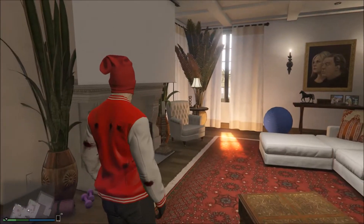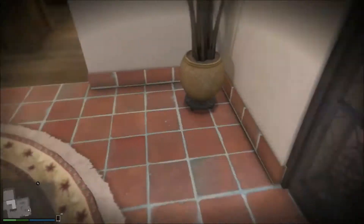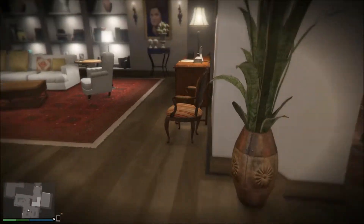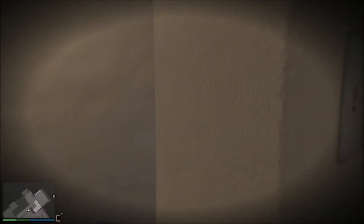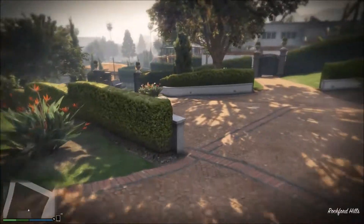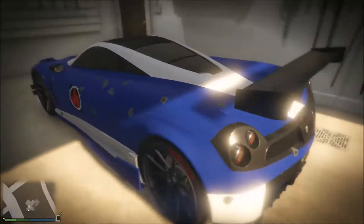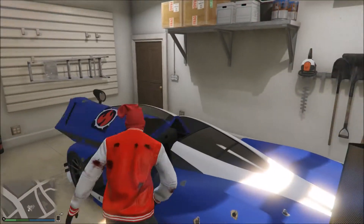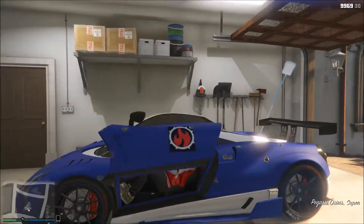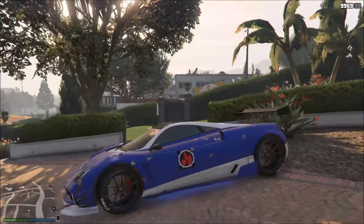As you can see, I'm inside Michael's house. So this is the off-radar glitch and lets you get into any single-player character building — Michael's, Franklin's, Trevor's airfield, wherever his houses are, Franklin's, Michael's. You can even get into the FIB building.